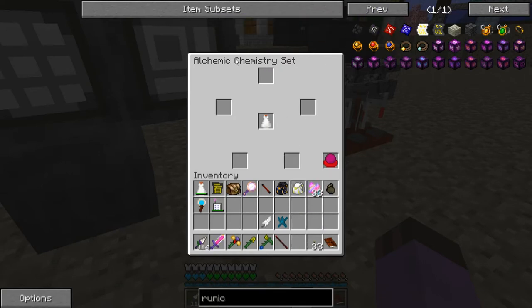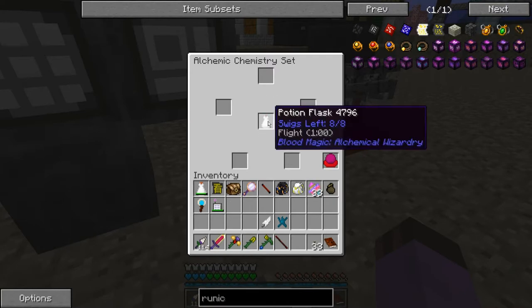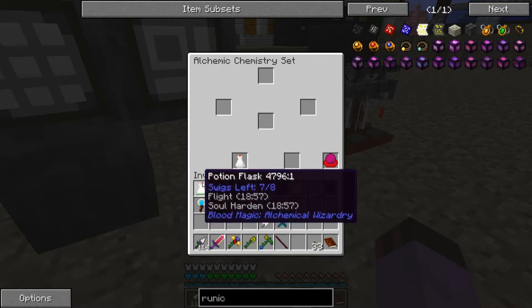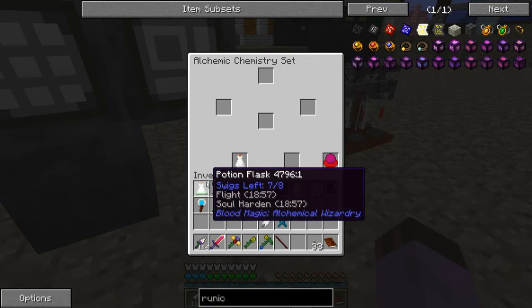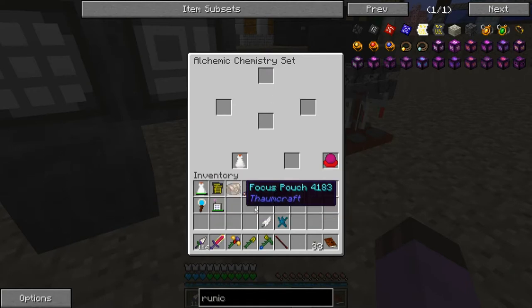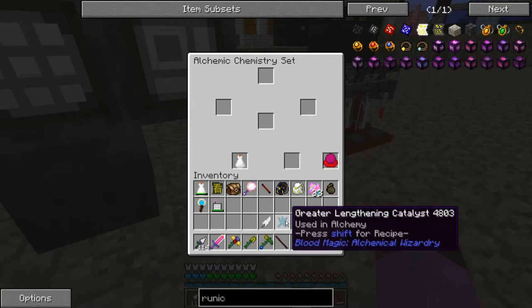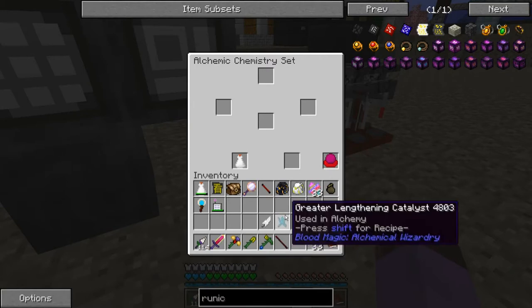To put runic plate on that, I would just put a runic plate and a binding agent and the potion in here. But every effect you put on the potion, the chance gets higher and higher that the potion will blow up and you lose all the ingredients. The chance gets very high very quickly, so two effects is pretty much the most you're going to put on a potion. Once the effects are on though, you are safe, and you can then soup up the effects using these lengthening and power catalysts.